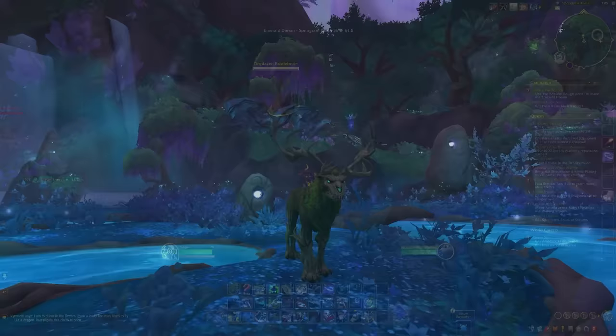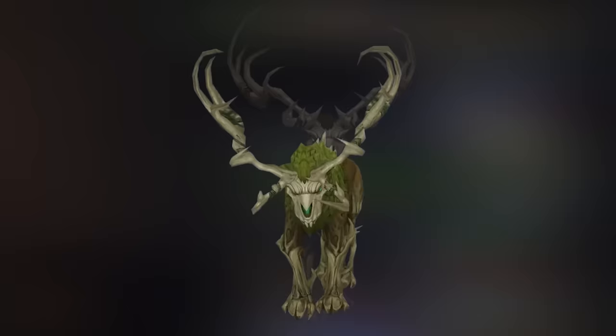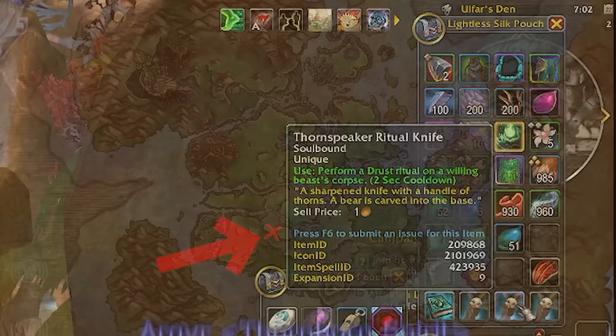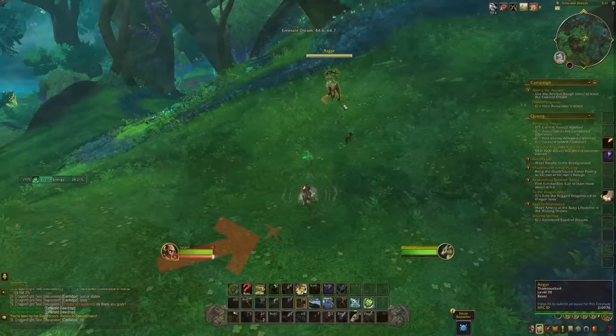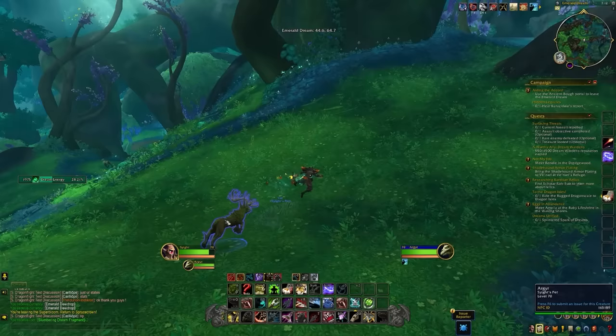Next are the thorn bucks — these are stags, making them tenacity pets tameable by any hunter spec, with three color variations: black, brown, and green. Get your ritual knife, head back to the Emerald Dream, and go to the southwest of the zone near where the Everbloom event happens. You'll find a stag called Agi walking around the area. Use a slash target if you're struggling to find it, kill it, use the knife on the corpse, and the thorn buck will spawn for you to tame.